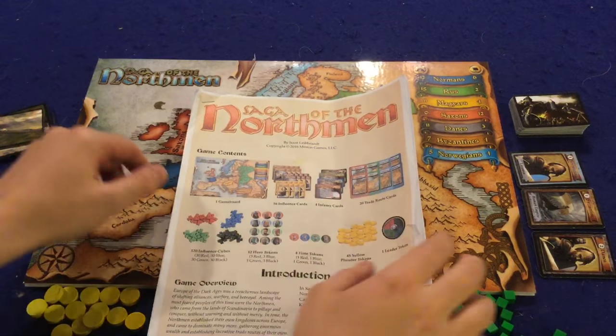Ahoy there YouTube, I'm back again today for another game review — a special Kickstarter review. Today I'm very excited to check out Saga of the Northmen from Minion Games. This is for two to four players, ages about nine or ten plus, and it'll take you about 30 minutes to an hour to play. You're going to be playing as Vikings marching around Europe, trying to have the most influence in various territories and completing routes in this tug-of-war area control game. But is it good? Let's open up and I'll tell you about it.